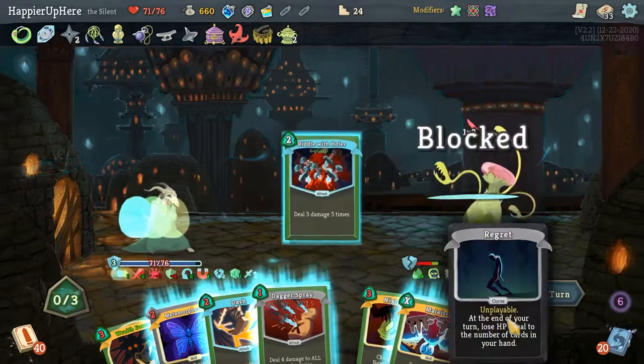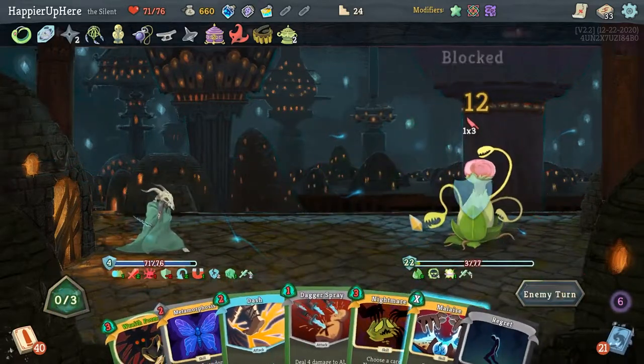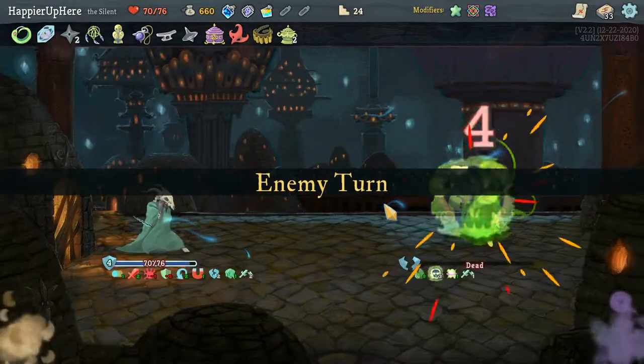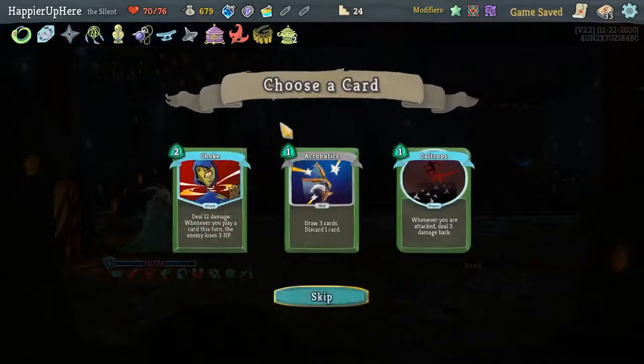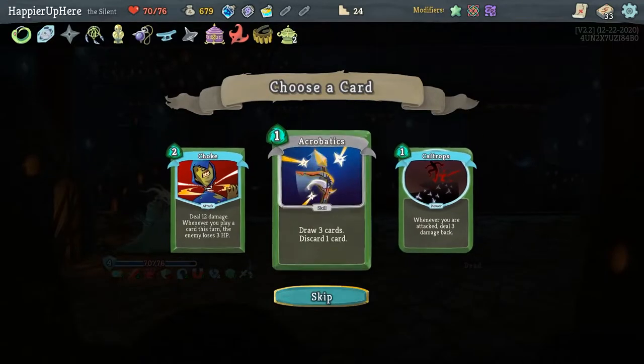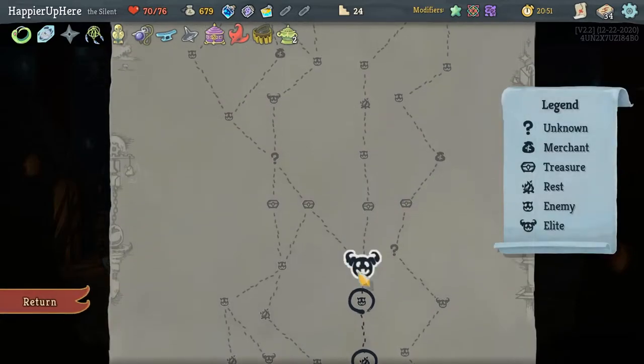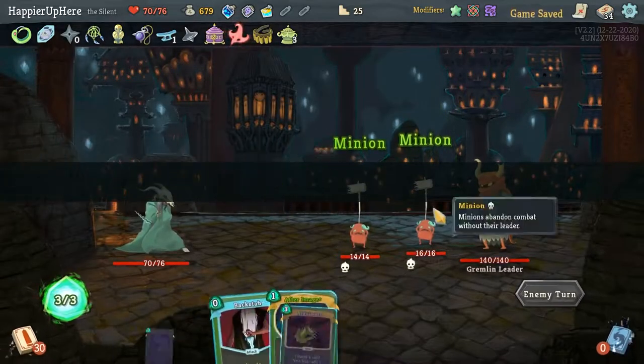Still Intangible — good. Distraction gives me an Acrobatics — I should have discarded the Regret, that was definitely a big mistake. But I'm Intangible so I won't take that much damage. Still kills this turn. Acrobatics is not a bad idea — it will help me especially since I know exactly what's coming up with Frozen Eye. Let's take it. First elite here — Gremlin Leader.